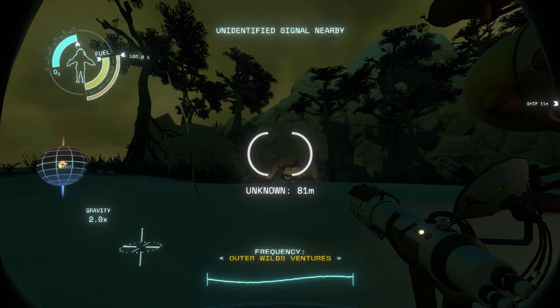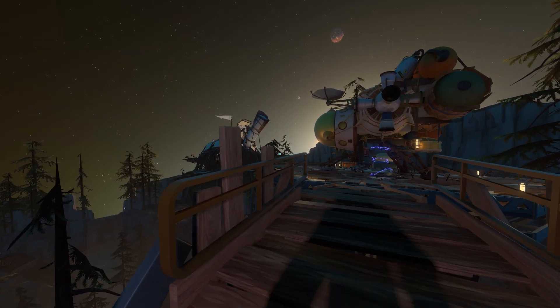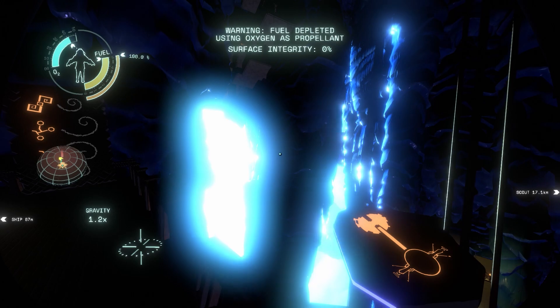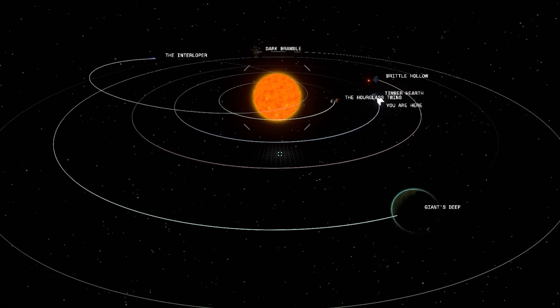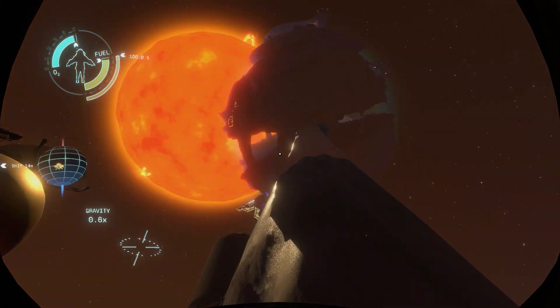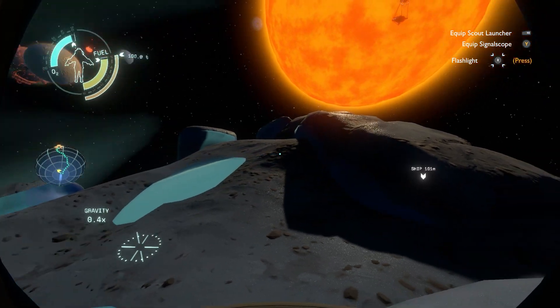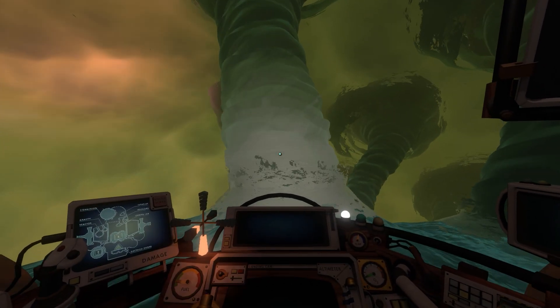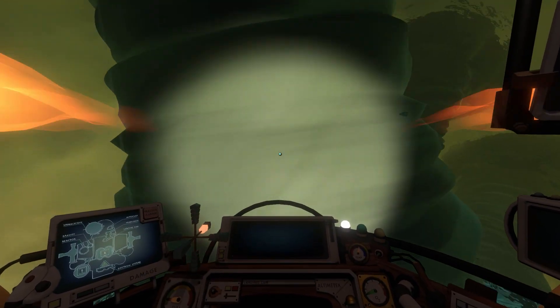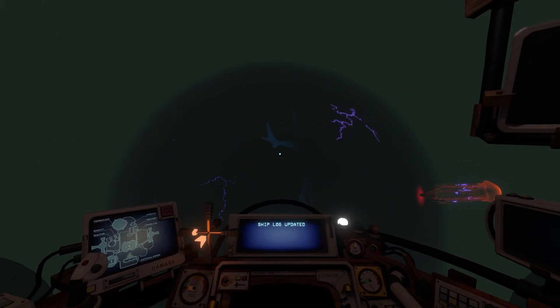It's the game's unique use of time that is another genius design decision. Outer Wilds is based on a cycle — each day you have exactly 22 minutes to gain as much new information as you can before the pop. In these 22 minutes the solar system changes and decays consistently as you approach its inevitable doom. The binary planets consuming one another, the asteroid shedding its icy exterior revealing its mysteries as its orbit takes it closer to the heat of the sun. Each planet is decaying and changing, revealing new mysteries that change based on what time you land and how much time you spend there.